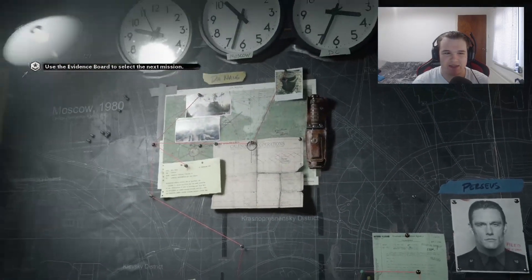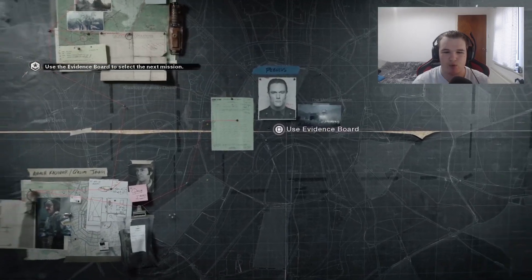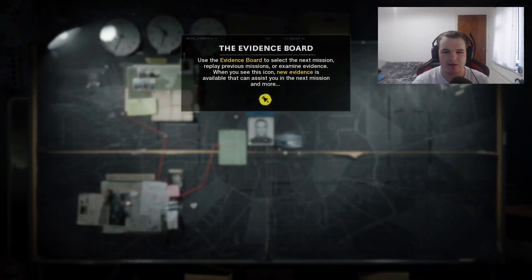It looks really weird. Use the evidence board to select the next mission, replay previous missions, or examine evidence. When you see this icon, new evidence is available to assist you in the next mission. I've heard rumours that this campaign is very similar to the way Black Ops 2's campaign was with the side missions, and the same with Infinite Warfare. And I think if you do certain side missions, it does affect the ending of the campaign. Now there are multiple endings, and I'm hoping to get at least every single outcome - maybe record them all in one video.